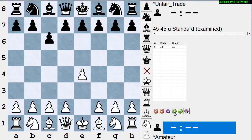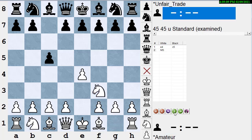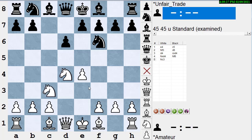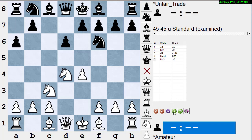White plays e4, black plays c5 Sicilian, white plays knight f3, d6, white plays d4, opens Sicilian, c takes d4, knight takes d4, knight f6, knight c3. Now we have a famous position where a6 is the Najdorf, knight c6 is the classical, e6 is the Scheveningen, and g6 is the dragon. Black chooses the most popular, which is the Najdorf.